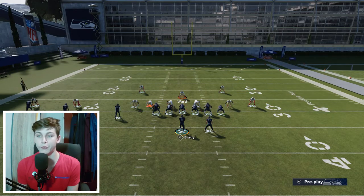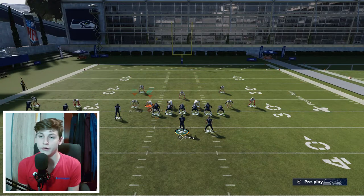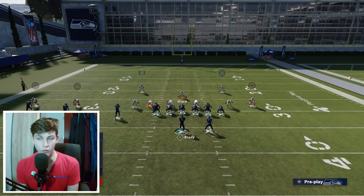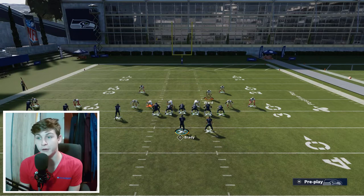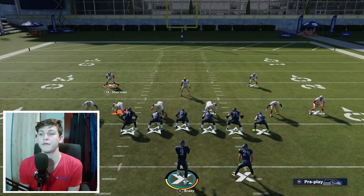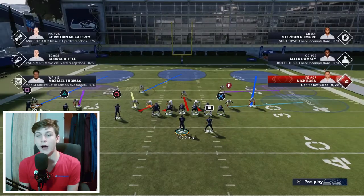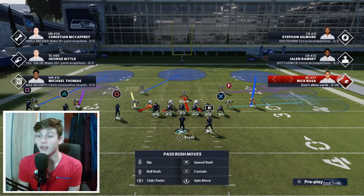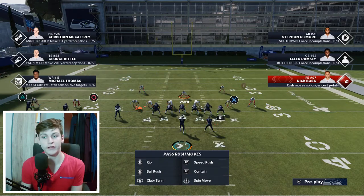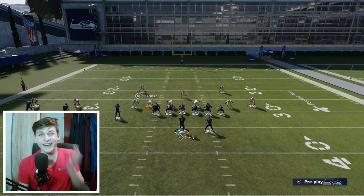I'll put Fred Warner in a vert hook, or man him up on the outside or inside guy — one of those two. This other guy can either be in a curl flat, or I'll man him up on Y. Just know which areas of the field are going to be open. With this setup, the hook-curl or vert-hook side will be somewhat open, the middle of the field is open except for deep routes — posts and crosses will get open across the middle. Also, the hard flat on the left will be open, but only really good players are going to attack that. If I'm playing someone who doesn't know what he's doing, this is my coverage defense.